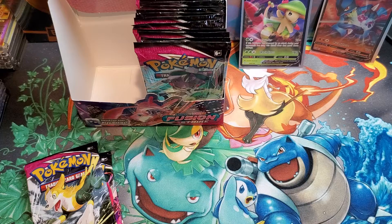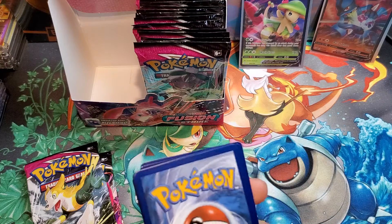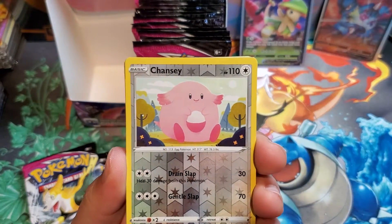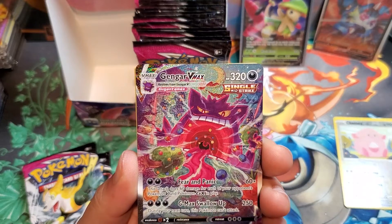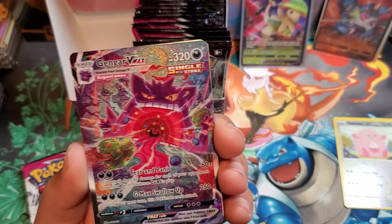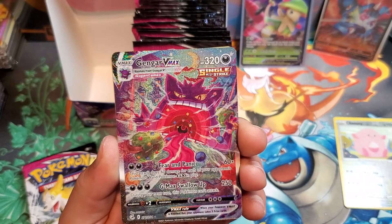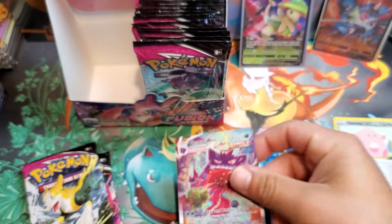Come on Genesect, give us that heat! There we go — onto a black border code card. One, two, three, four, five, and six. Can we get our first hit here? Reverse holo Chansey — I love that card. I think I see that V-MAX back there — what is it?! Oh my god, oh my god — we've just pulled the alternative art Gengar V-MAX! You have got to be kidding me. This is the chase card in this set and I just pulled it right here on this left side!